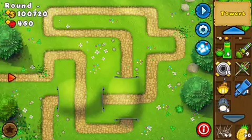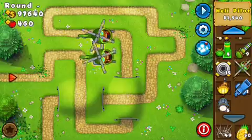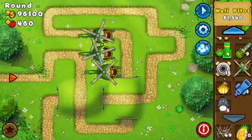All you're going to need to do is get four heli pilots. Place them where you want because it doesn't really matter — they will just go anywhere and shoot anywhere.